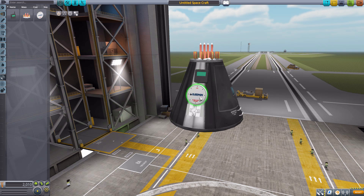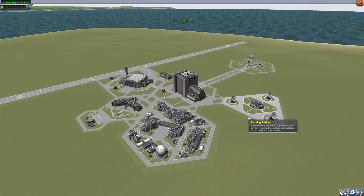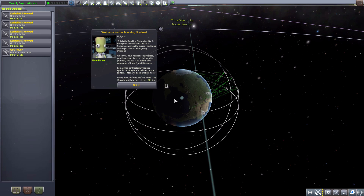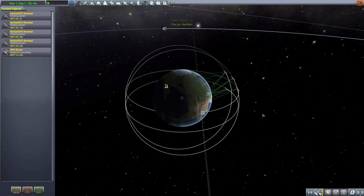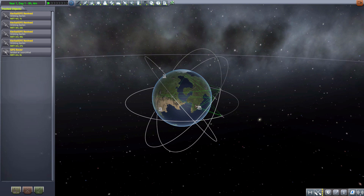Those are the parts. Let's go to the Tracking Station real quick and have a look at my small, fairly crappy constellation of GPS satellites. I only have four up there in orbit at the moment, as that's the minimum you need.